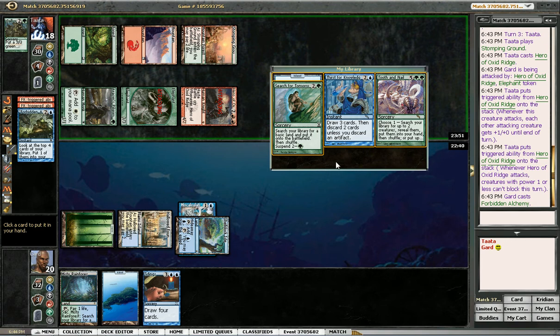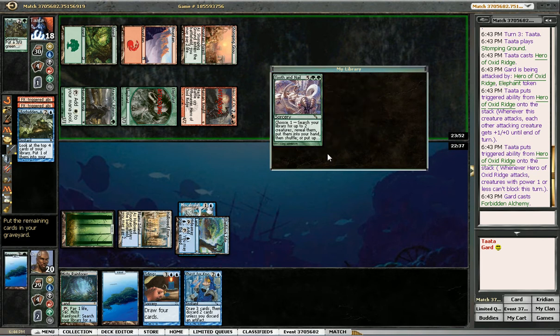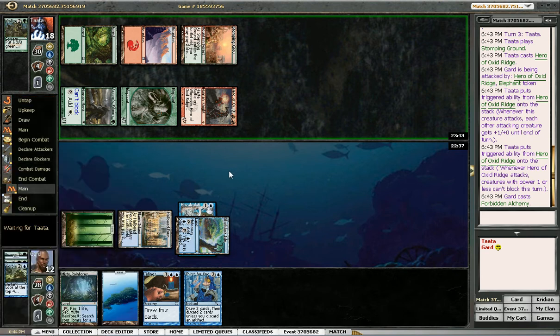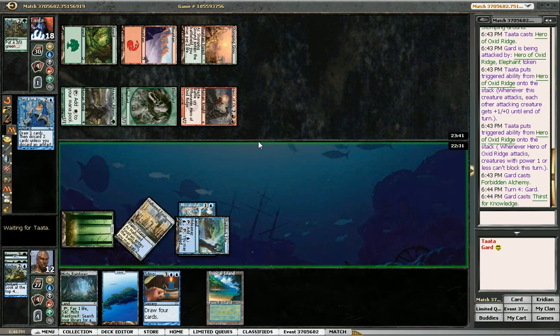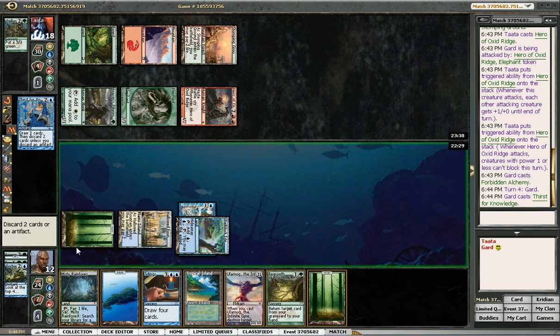I think I'll just take Thirst for Knowledge — that way I can cast Thirst and then Tidings, because I don't really have cards to discard to Thirst. I'll worry about that later. Now he knows I'm playing control. Oh, there's a Trap. Probably just discarding land. Ulamog. Yep, Ulamog's getting the axe here. This makes Regrowth pretty bad, so I might discard that instead of the land.